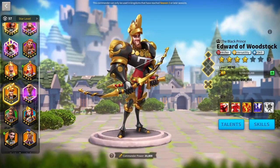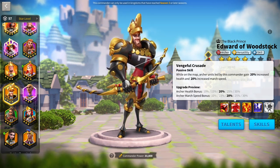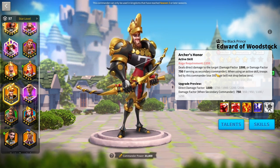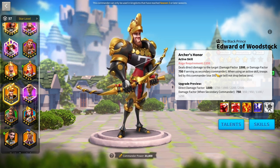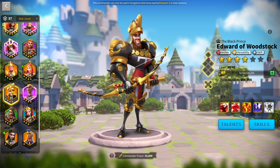Edward of Woodstock is underwhelming outside of Season of Conquest. His only positives are march speed and health. His active skill looks powerful at 2,500 damage factor, but the high rage requirement is a real problem — you lose rage after throwing the active skill from Rejuvenate, talents, and that turn. Edward of Woodstock with YSG is your best option there.